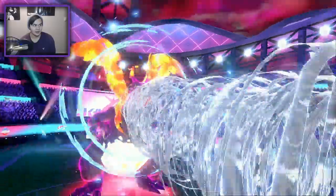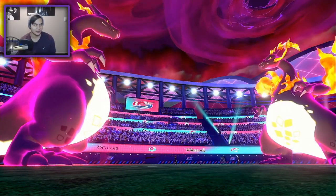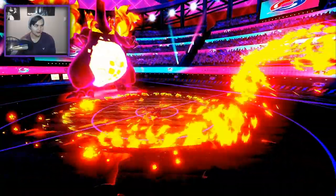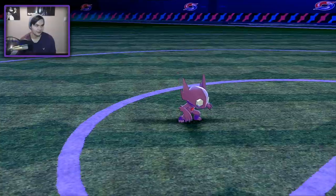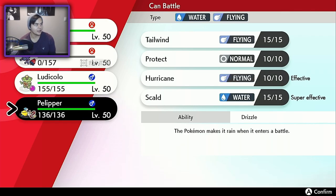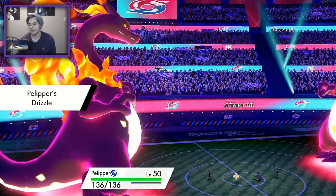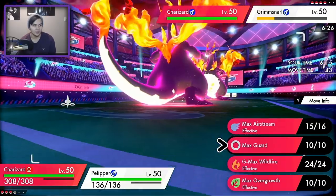Let's see if this Max Airstream does it. It looks like we are faster — it's either a speed tie or we're just faster. I know I'm Timid max speed. There's the G-Max Wildfire — that's going to hurt real bad. Okay, we live it but we're probably going to die to the aftermath. Yep, unfortunately Sableye's going to go down here. I should have gotten Ludicolo — I could have gotten an extra Fake Out preventing a Thunder Wave onto my Charizard. I'm going to go for the Max Guard and a Scald onto the Grimmsnarl. I don't want him to go for Thunder Wave — that would be the worst case scenario.